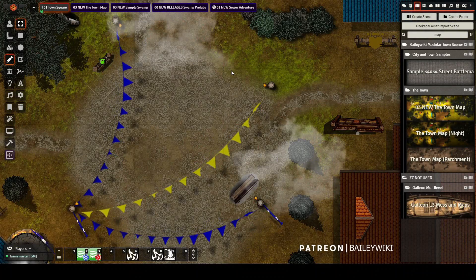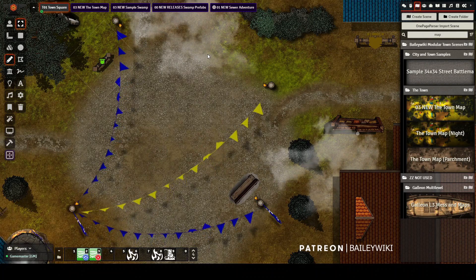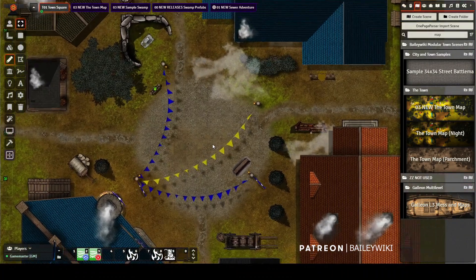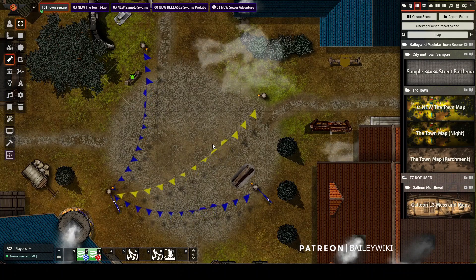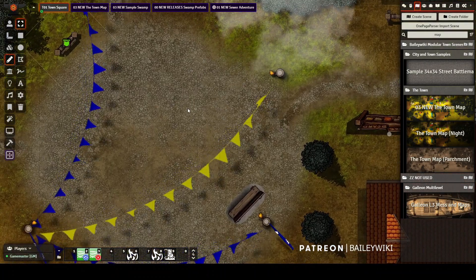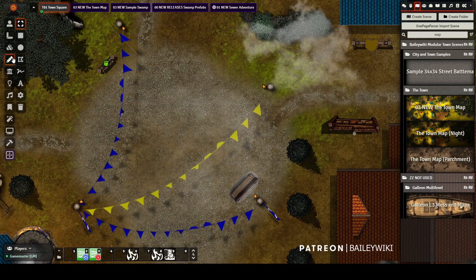Hey guys, this is a quick tutorial on how to set things on fire. A lot of you have asked me how I did my fire effects in the docks on fire. This is the middle of the town that you guys have seen. I'm releasing this today in a version that you can set the entire town on fire with a macro, so I'm going to show you how to do that.